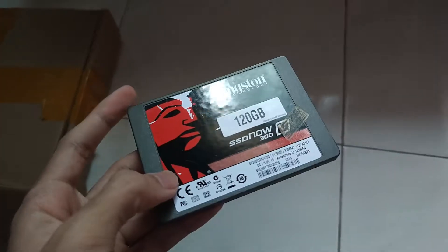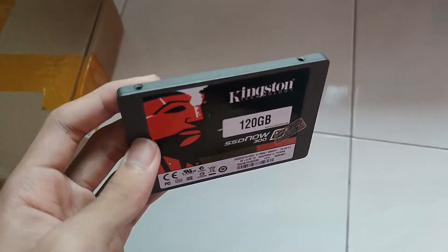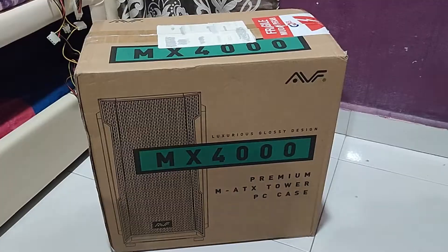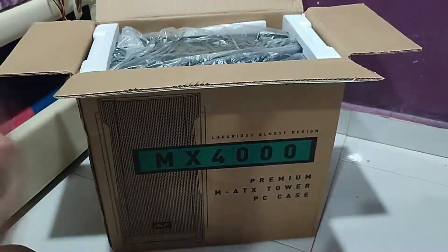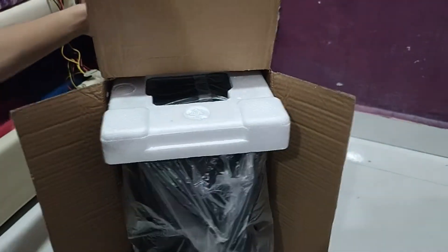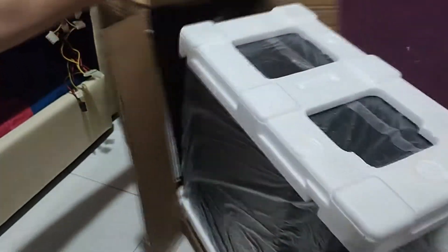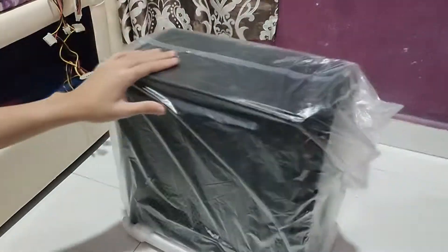I got the SSD for free — it was pulled from a custom-built PC, if I remember correctly. As for the case, I have the AVF MX-4000. I was originally going to go with the MX-1000 because of its clean, simple front, but the seller told me it was out of stock, so I had to exchange it for the MX-4000 — and I literally overpaid for this thing.